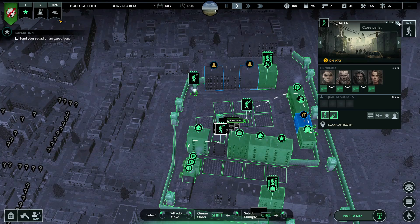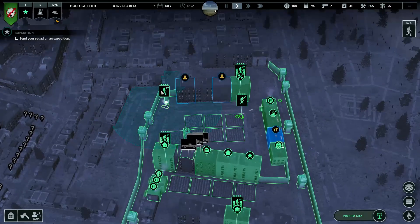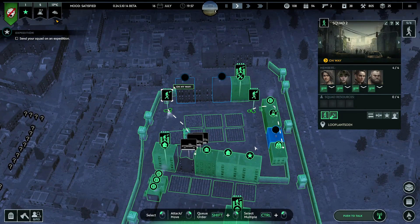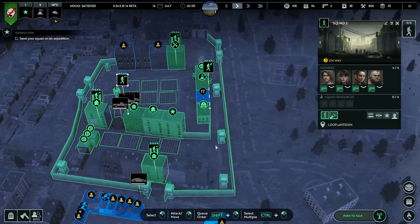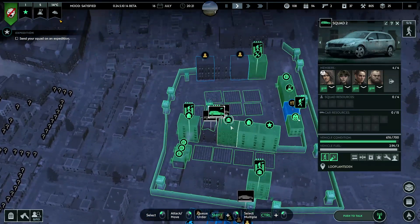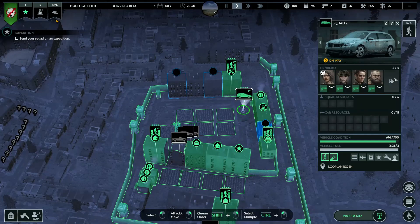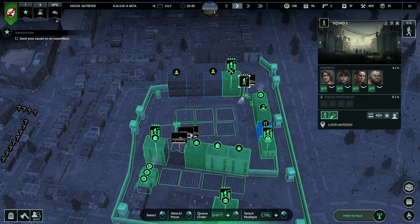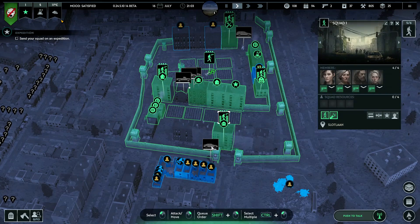Ready for action - so basically they're into different buildings now except this squad. We'll have to see who comes in. We should make a little hole here so that they can take a shortcut. We have this car ready - let's park this car over there. We have to wait anyway until the infected come. Let's just get another car ready.